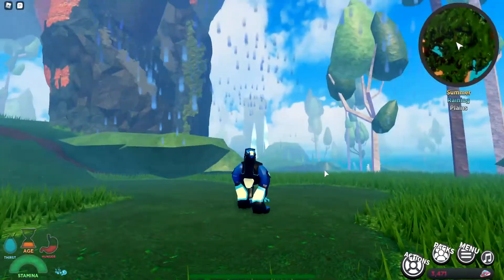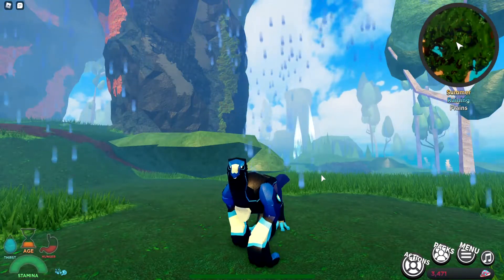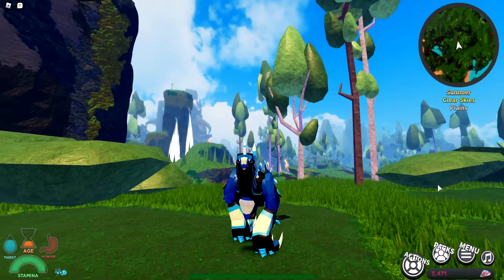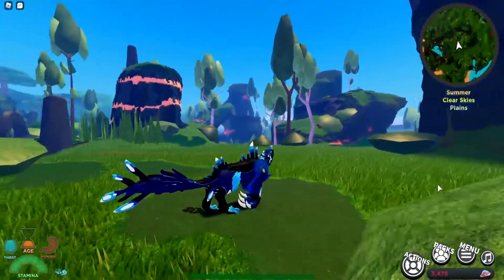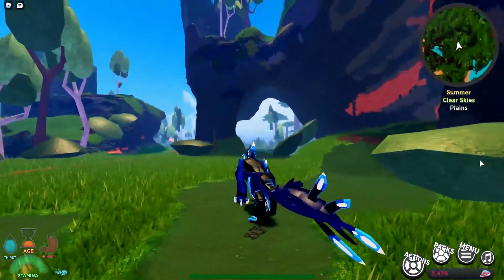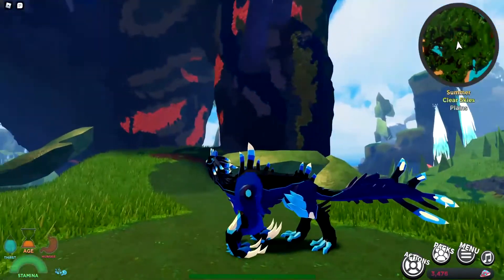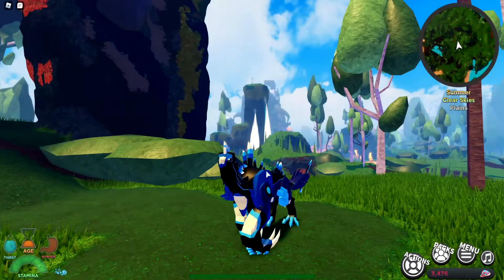I'll be back when we turn into a teenager. Their weight is 4500 and they're grounded, so no swimming for this creature. Now look at us as a grown teenager — they look so gorgeous. When they turn into an adult, those arm claws get pretty ridiculous, but they look really cool.